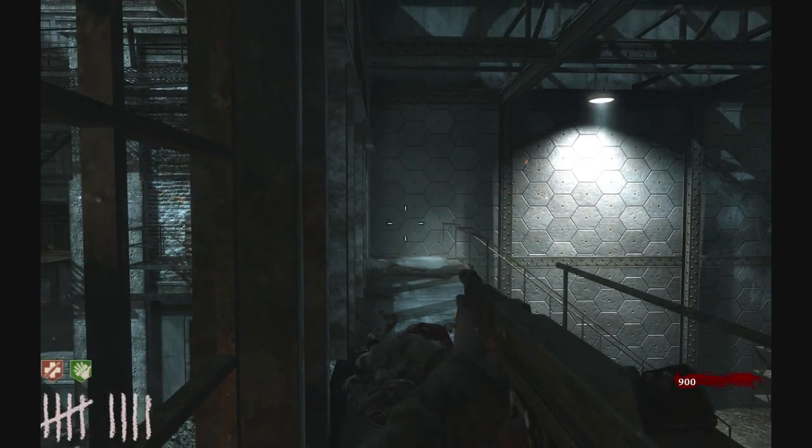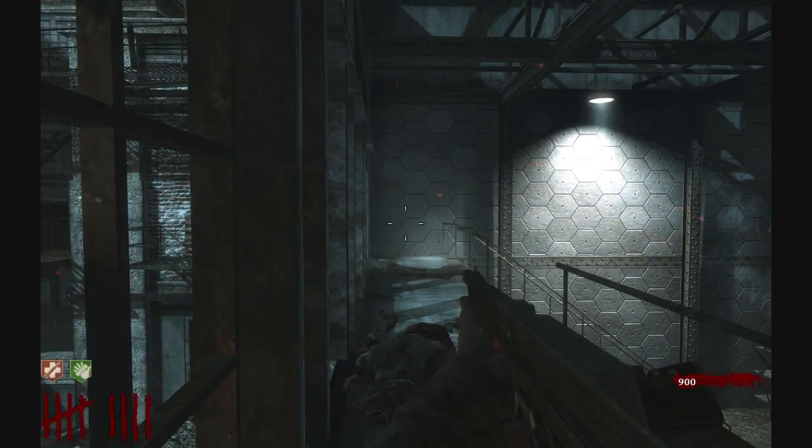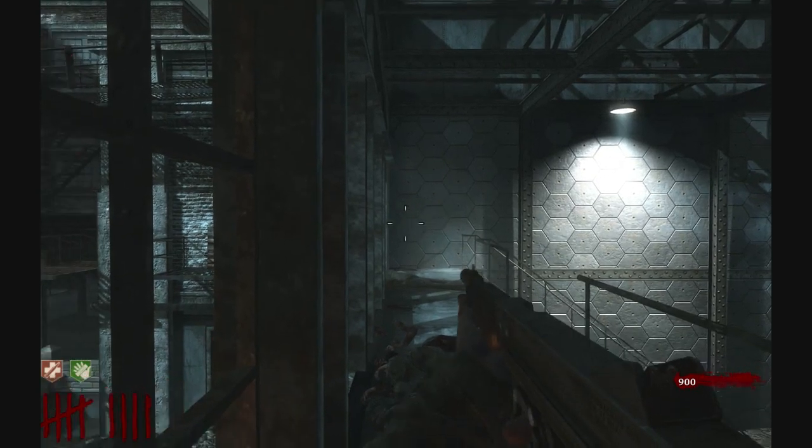Also, if you have the gun off the wall — like an STG, an FG, or a Thompson — you can upgrade those. I don't recommend upgrading the Thompson, but whatever. If you do that, you can buy the ammo off the wall for 4,500 points. It's quite a lot, but you'll have enough to go through.